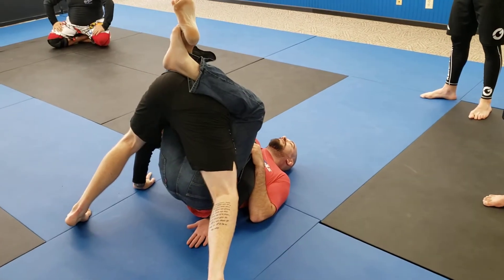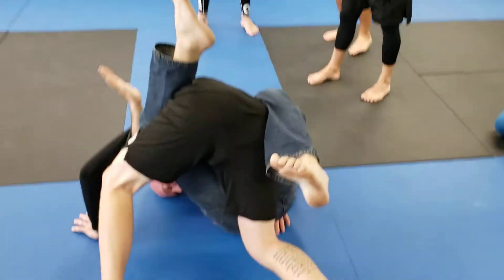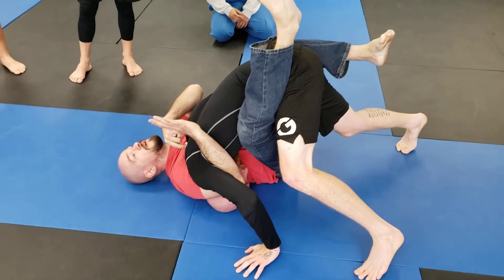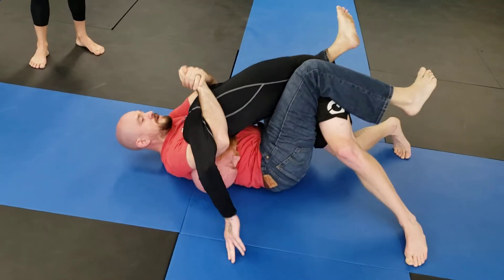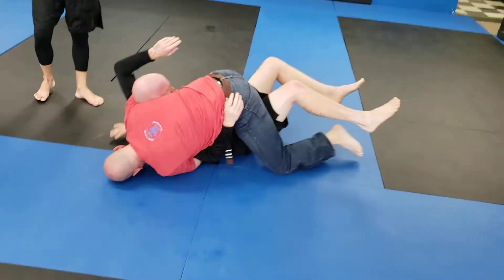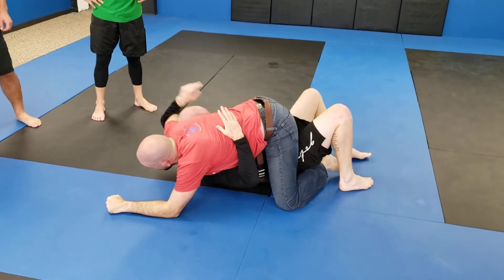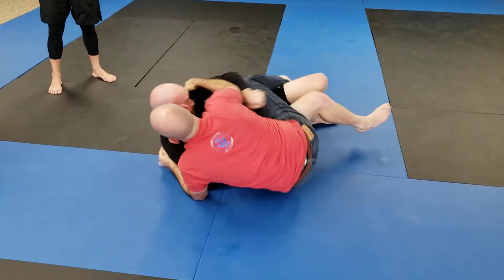I'm gonna take that other hand. Right now I'm on my left hip — I want to be on my right hip, then hands gonna come up to the sky, keeping his head trapped underneath my shoulder. I'm gonna gable grip my hands and switch my hips again so I can reach past his shoulder and come up on top. Be careful here — there's a submission if it's legal. Neck cranks aren't legal in a lot of tournaments, so you've got to be aware.